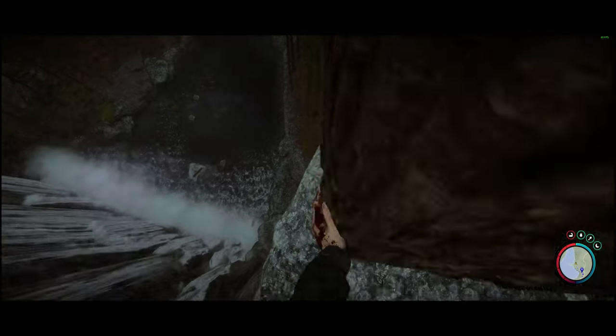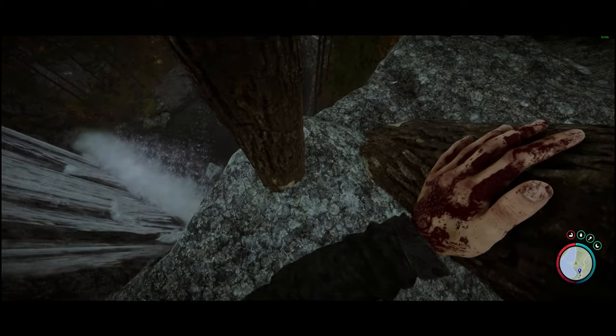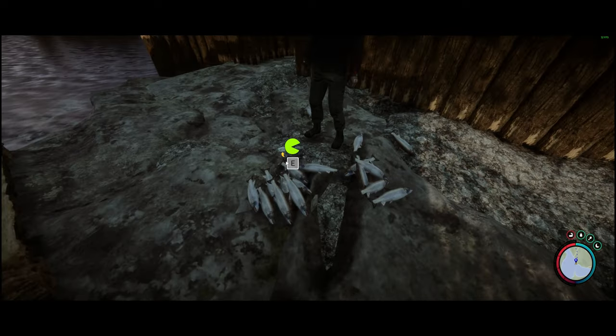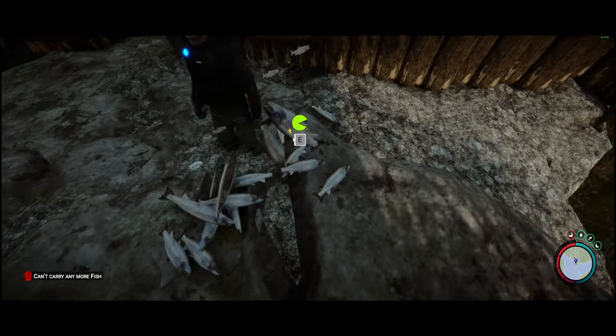Now that we've finished the base, let's build some defensive walls so that we can be well protected from mutants and cannibals. This is also a very good spot to ask Kelvin to fish for us.